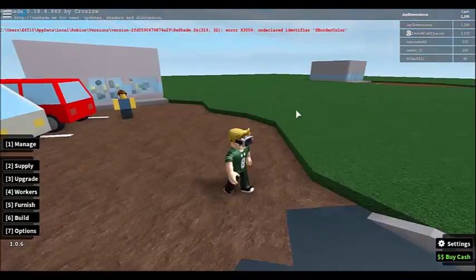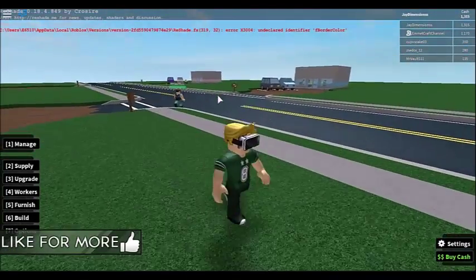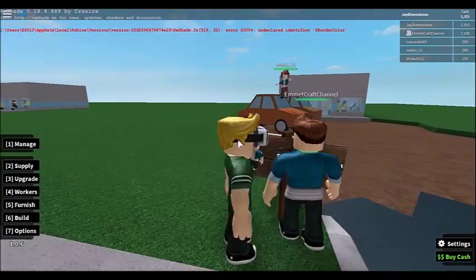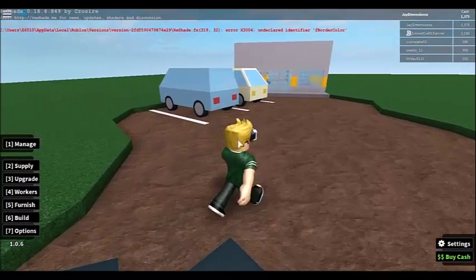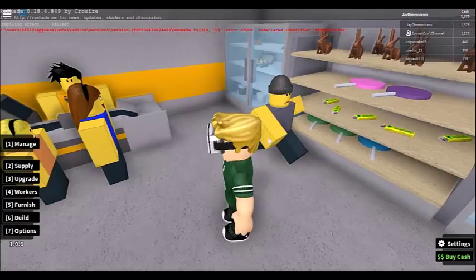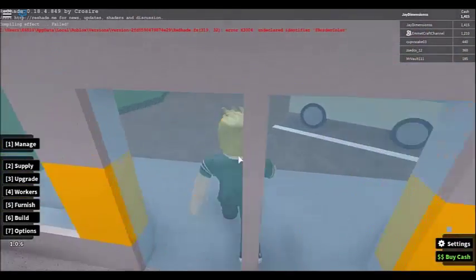Let's see some neighbors. There's an empty plot, hi Mr. Vault 111. Hi Emmet! There's a Walmart store. Hey, there's a robber! So a robber's going in — you right-click or left-click and just spam clicking and they will go to jail.